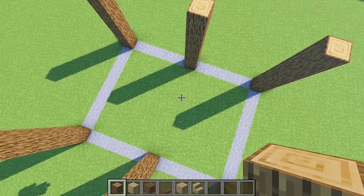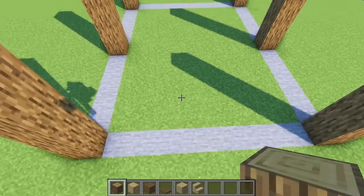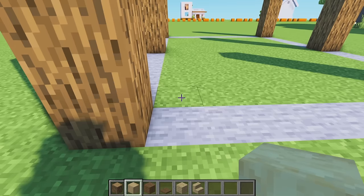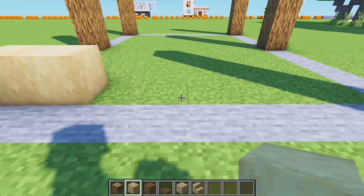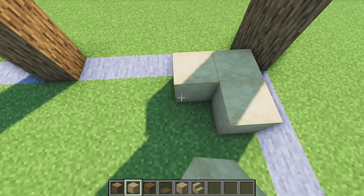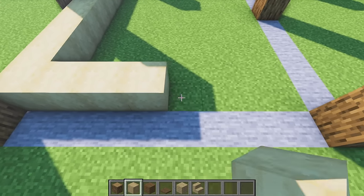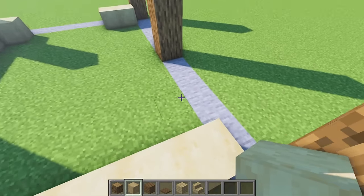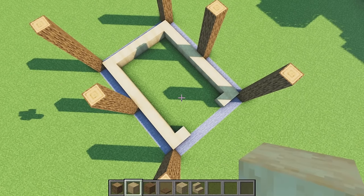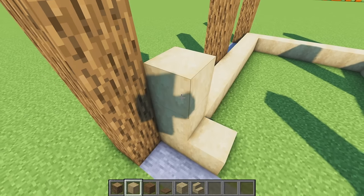Now decide which part of the barn is going to be your front and which is the back. My front is going to be here. We're going to use stripped birch wood, one block diagonal from our first oak log - place one and two. Jump one through four and place another one, two. Then taking this back on the side: one through ten, then back along one through seven, all the way back to the first stripped birch log we placed.